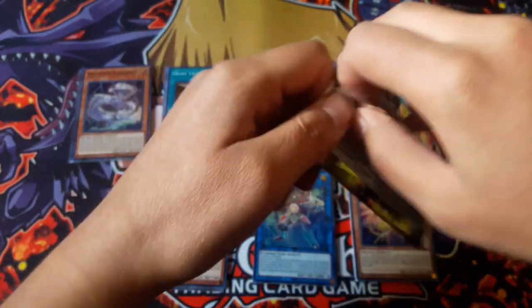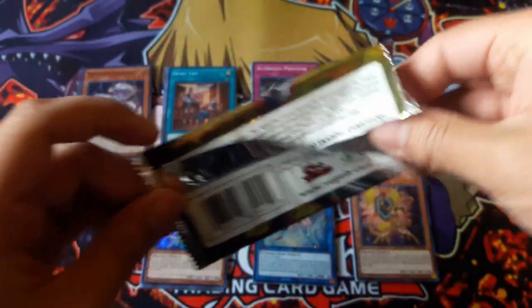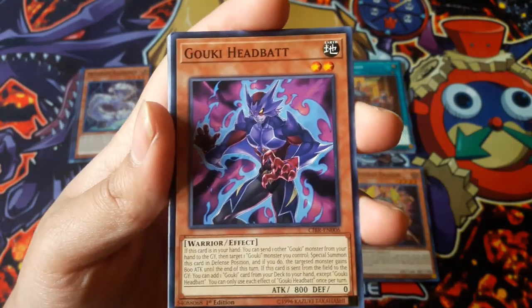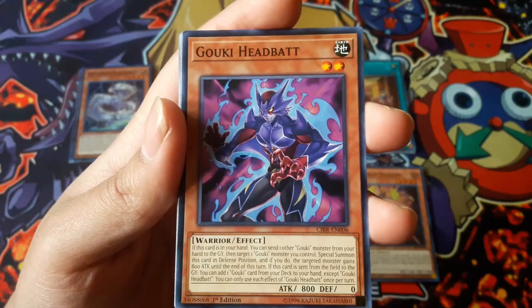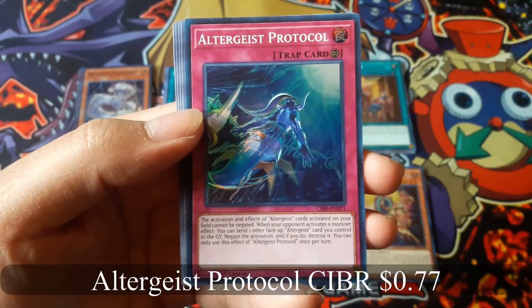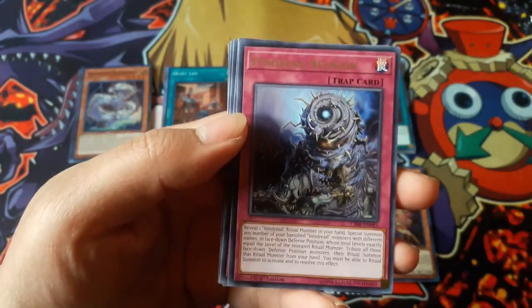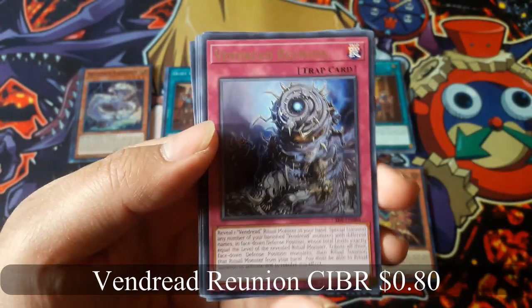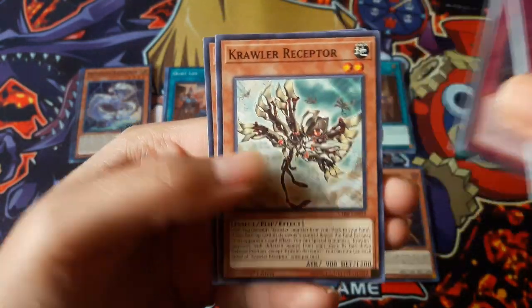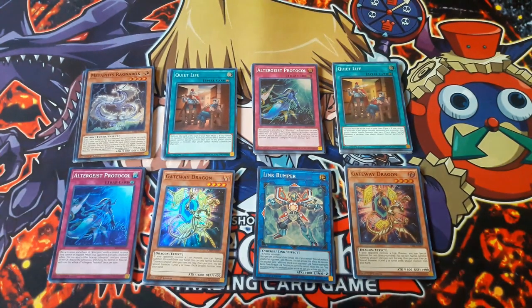Last pack — something above a super rare, come on. Gookie Head Bat. Gookie Head Bat. Altergeist Protocol for a super rare, and Bandred Reunion for a rare.